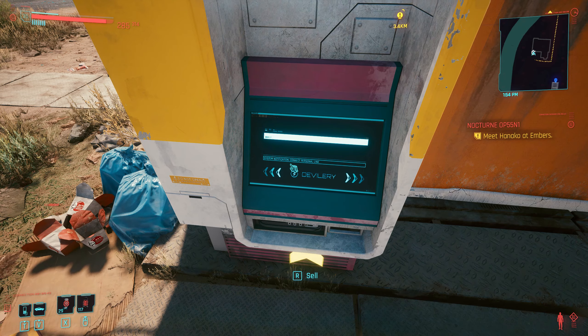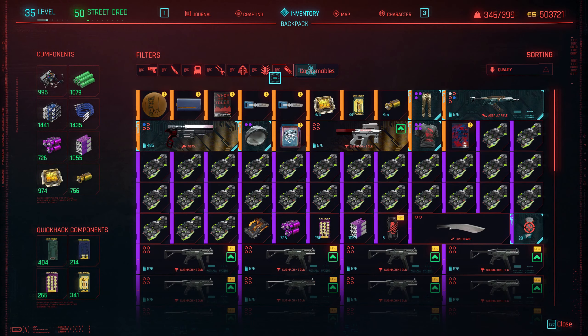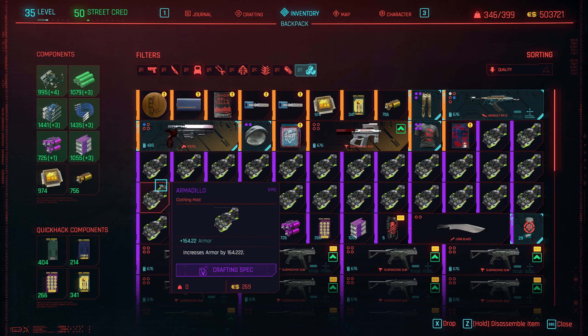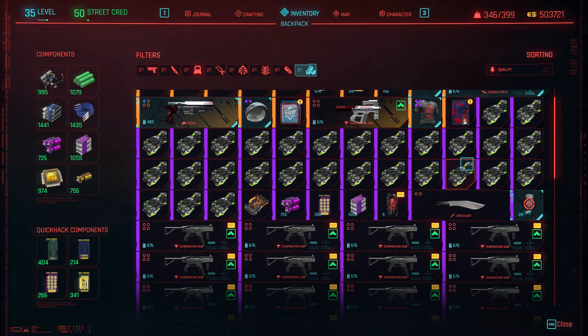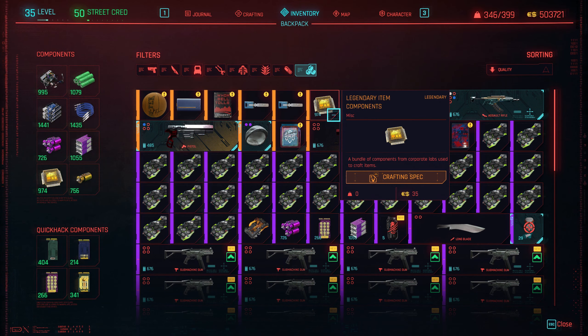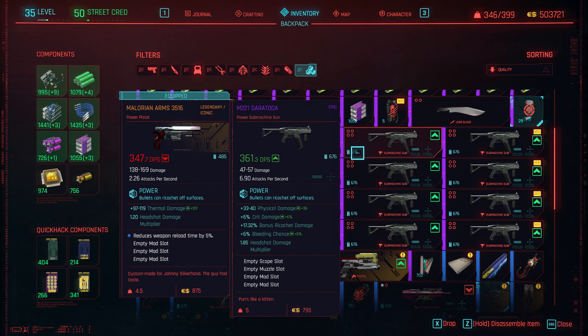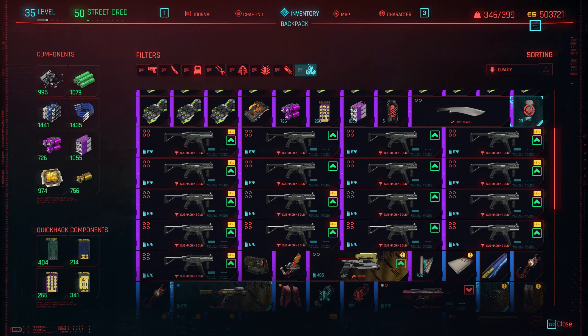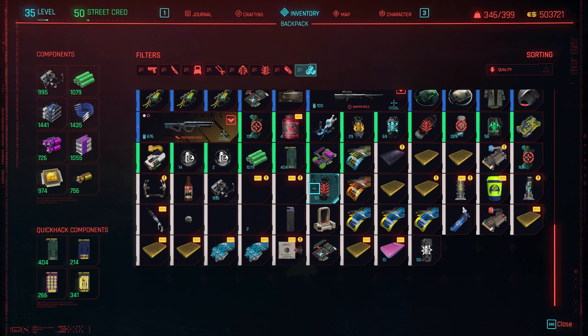Earlier today I was creating some of these Armadillo clothing mods — I got around 700 to 1,000 of them — and I was only at 200,000 earlier today. It's such a quick method of making money, it really is. Before it gets patched you want to really stock up on these items.